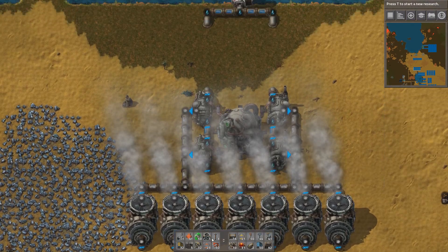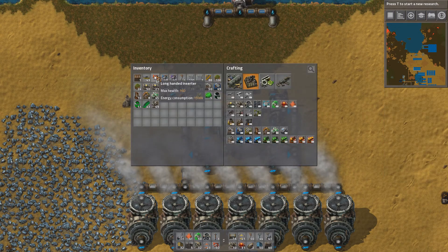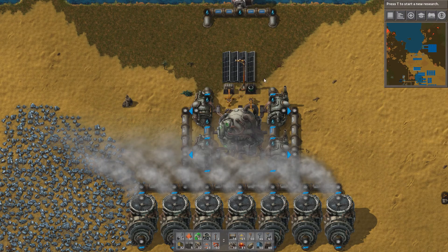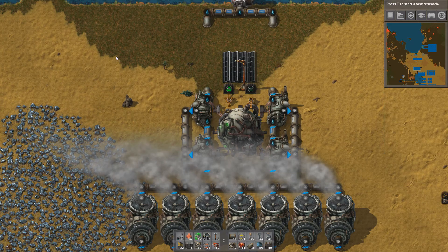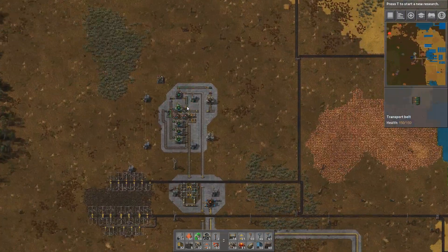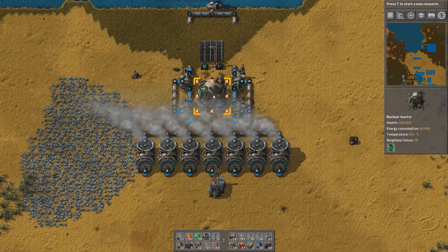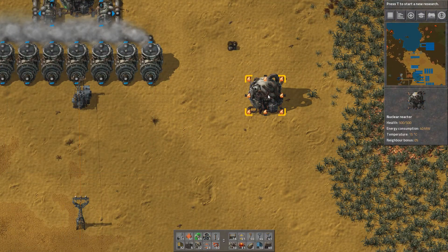It's easy to maintain — you can insert fuel cells from a chest using an inserter. This inserter outputs empty fuel cells into the chest, and another one refills them. You can have a transport belt passing by — very simple. The full cells come from your production facility and you send the depleted ones back for reprocessing.